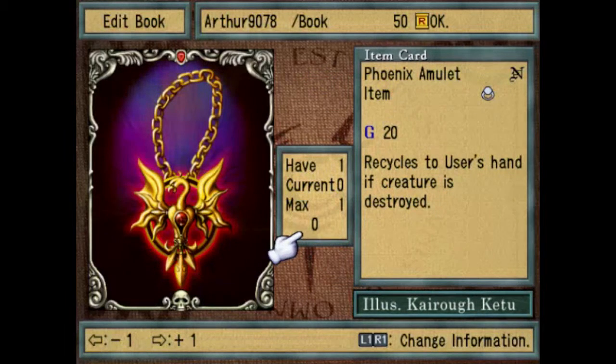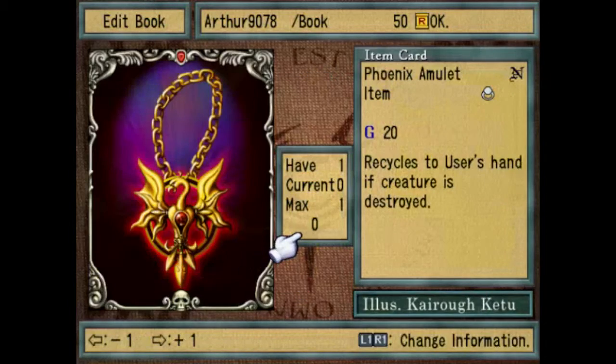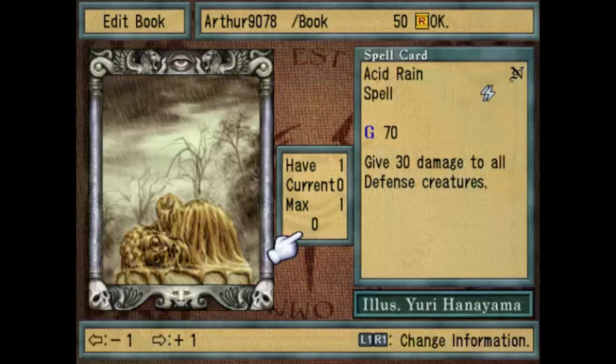Phoenix Amulet recycles the user's creature back if the creature is destroyed. So the creature is pretty much, as the name goes, like the Phoenix — if it's destroyed, it gets revived. In this game, it gets back into your book, so that's pretty useful. It can be useful if you don't want your creature to be gone after battle, but for me, it just takes up more space in my book and prevents me from choosing more useful items.